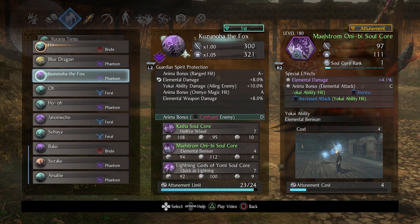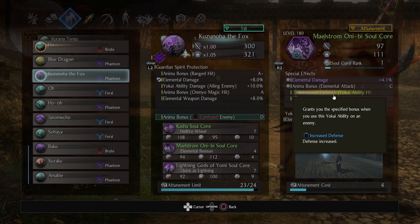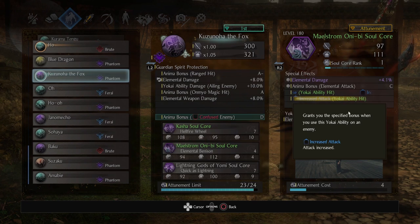Next is Maelstrom Oni-bi. I wanted a quick cancel core that also applied an element. Since I'm running fire, I went with water. I recommend boosting its rank as much as possible so you can get the anima bonus on elemental attack — meaning if you're using elemental talismans, you get a lot of damage. It's also a great way to generate more anima.